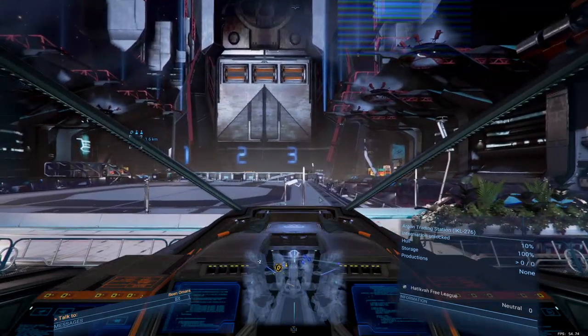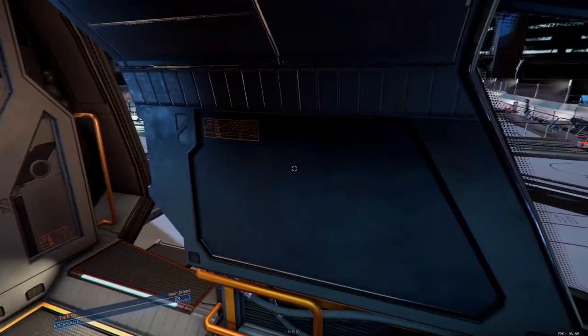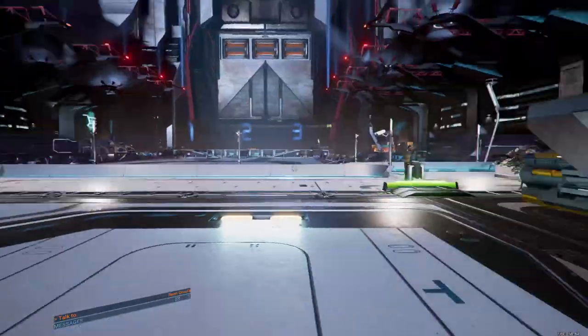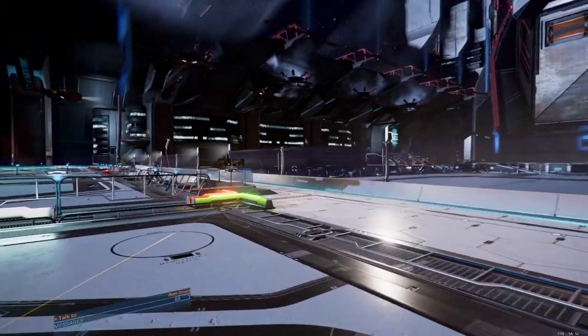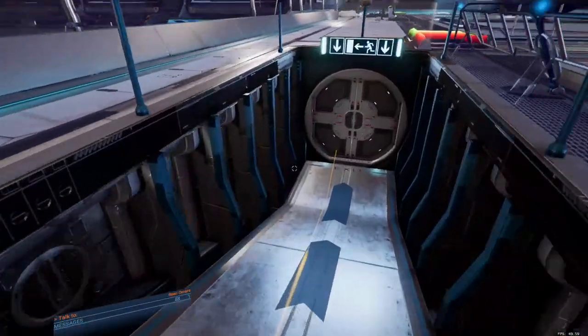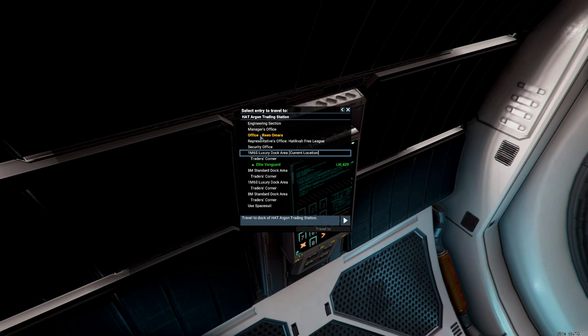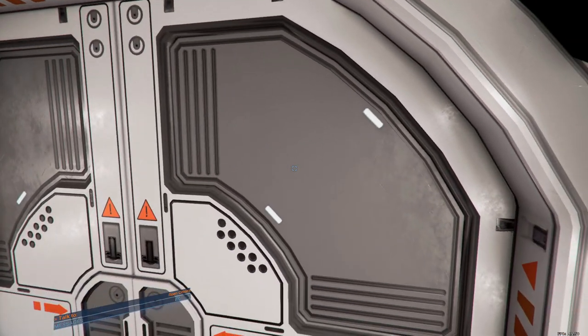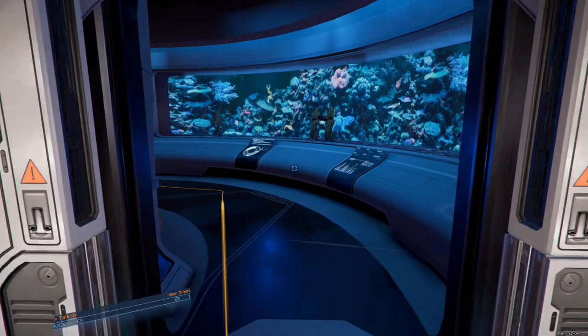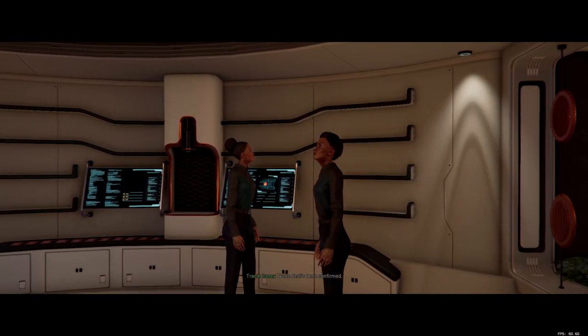We've made it to the Atikva — successfully docked. Why do this mission? It's all because of the free ship you'll get. Once you've done this mission, it is time to start scanning for Bosa.